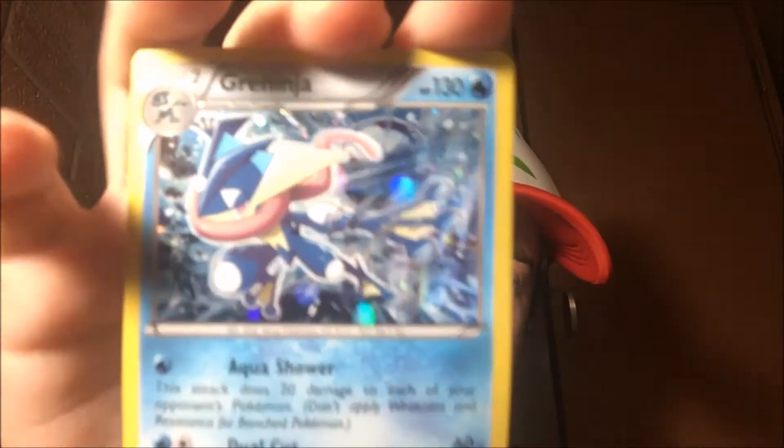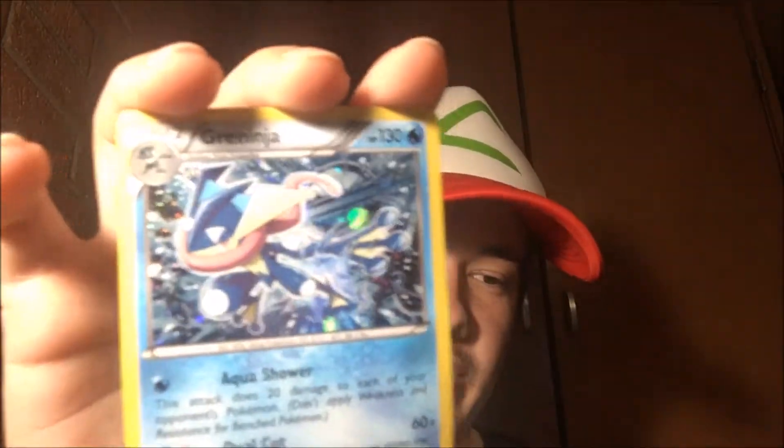We're going to start with the Evolutions pack. These do not have code cards in them, so it's just the booster pack and the coin. They had two of these, but I got the one with Froakie because Froakie evolves into Greninja — that's a nice card. It's bent like they pretty much are, but it's still a nice card. And I have my Solgaleo sleeves over here.